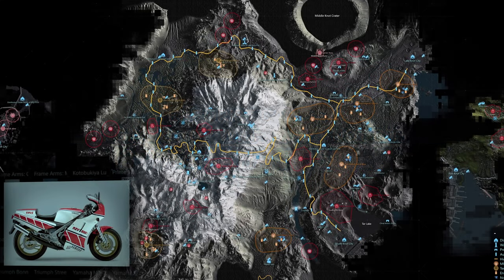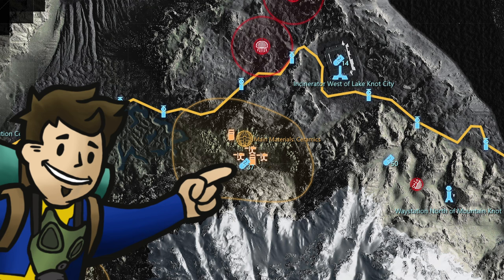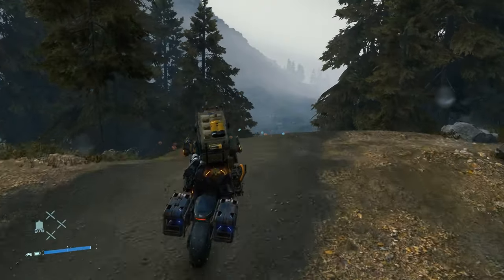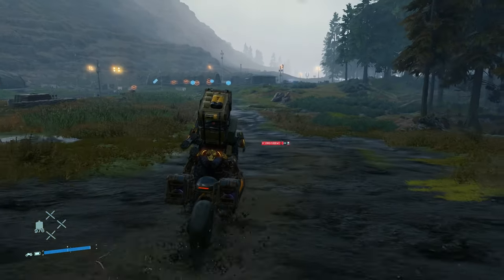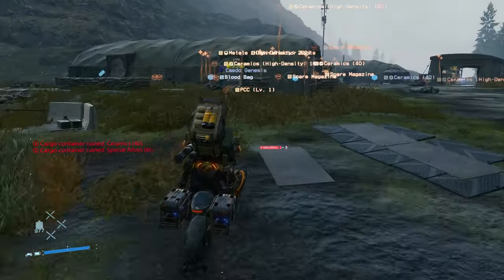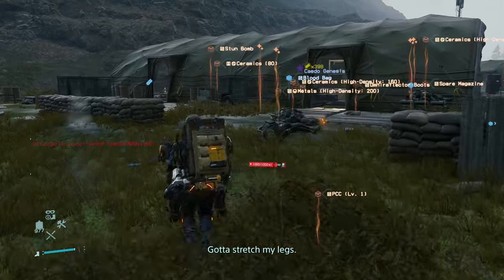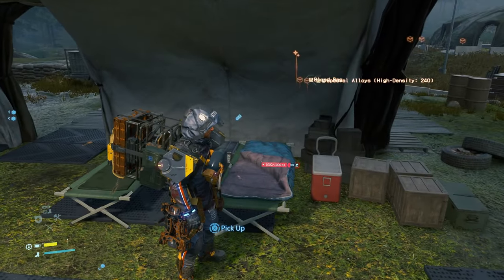The 38th memory chip contains data on the Yamaha RD-500LC, located in the terrorist camp southwest of the incinerator of the central region. You can expect the chip in the central tent like any other mule camp, but these are terrorists geared out with lethal weaponry, lethal turrets if you're playing Director's Cut, and a truck they're happy to run you over with. This memory chip will be sitting on the cot inside the middle tent that has an open sleeping bag on it.